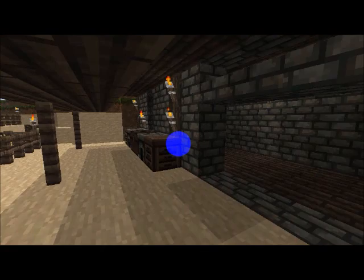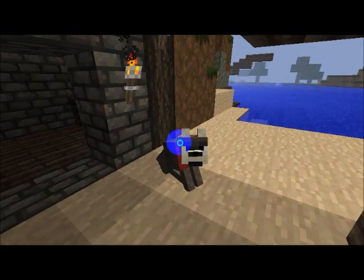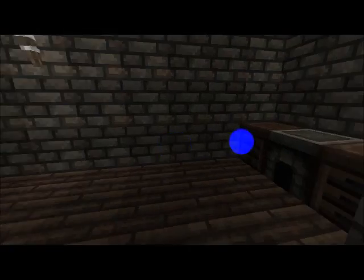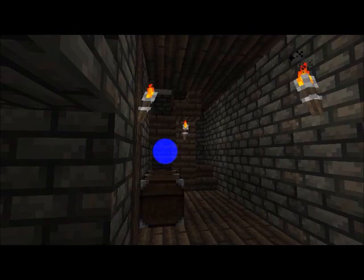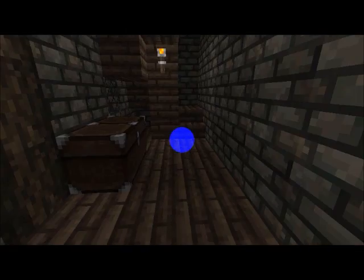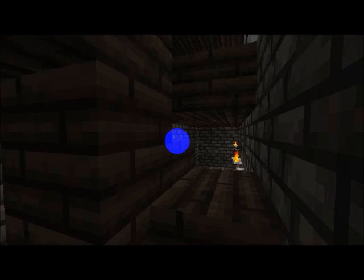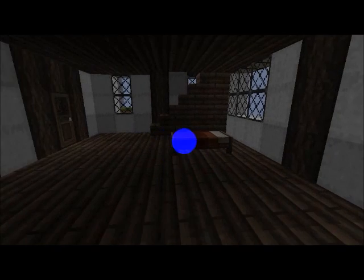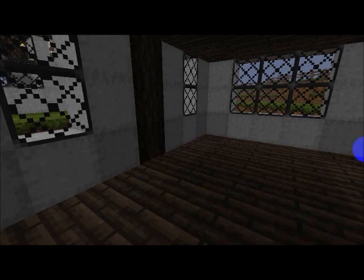As we move in, you can see I have the workbenches, and we enter the downstairs work area. In this building I haven't put any furniture in it yet, so it's just completely empty — apart from the bed I had when I was building it.